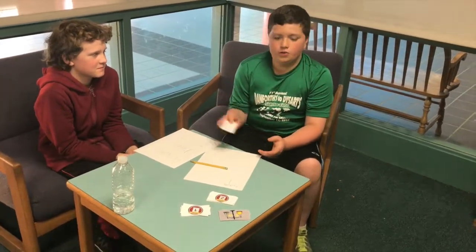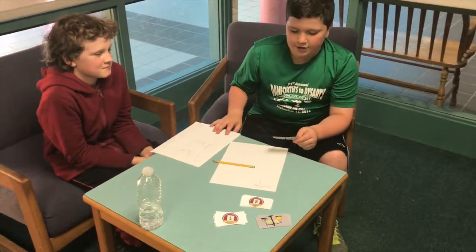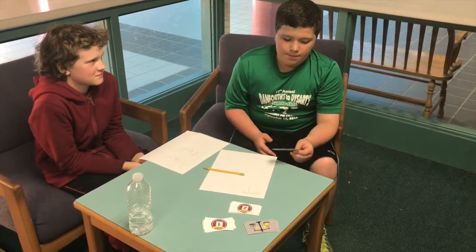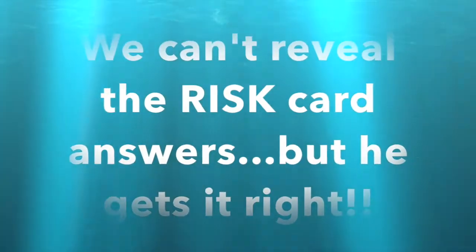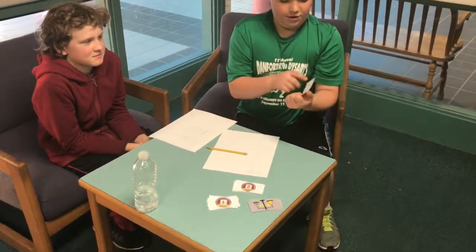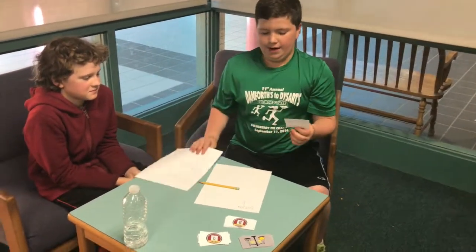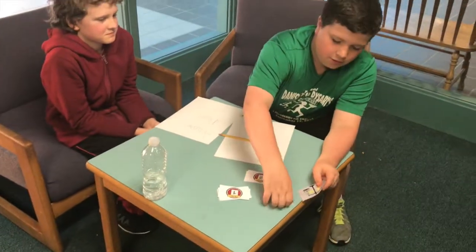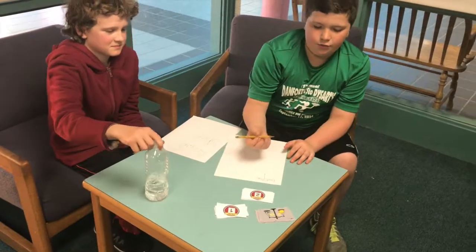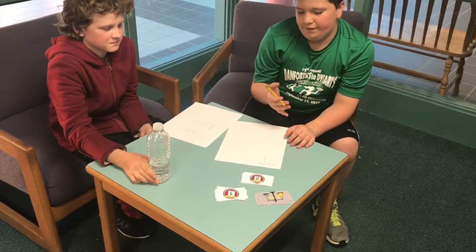The risk deck has riddles on it. For example: if you have five candy bars in a bowl and take out three, how many candy bars do you have left? You know the answer because there's a number in the little corner up here that corresponds to the number on the back of the answer sheet. Then you put the card in the bottom of the pile.